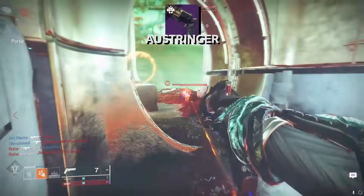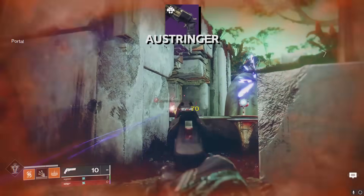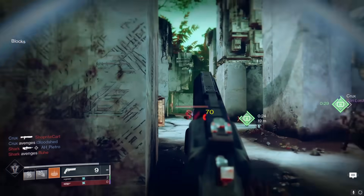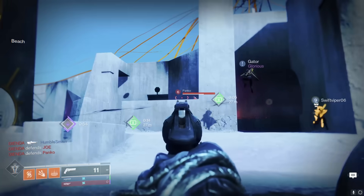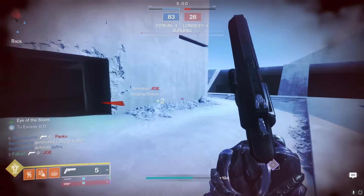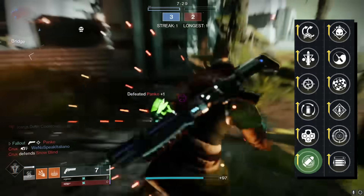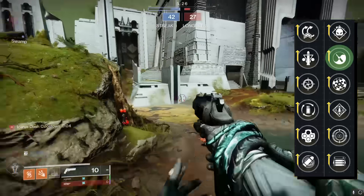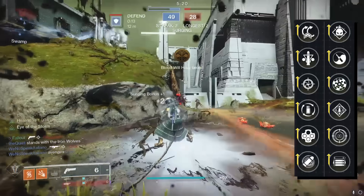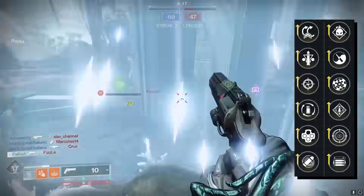If you're looking for a PvP hand cannon, check out the Austringer. Definitely a bold move though, because there are a lot of hand cannons in the game right now and so many of them are viable in PvP. I really enjoy using Austringer on controller, but when I play on M&K, I almost never touch it in favor of things like Hawkmoon, Ace, Luna, Rose, and so on. But if you're on the sticks and you haven't meshed with a good 140 hand cannon yet, Austringer could be the one. Hard recommend Eye of the Storm in column 3 for better 1v1 dueling, and Zen Moment in column 4 if you're on controller. Rangefinder is getting big changes in Season 22 along with a general nerf, so I would probably go Zen Moment.